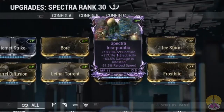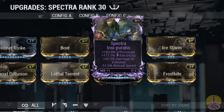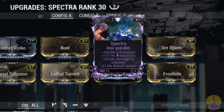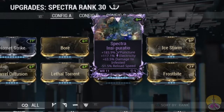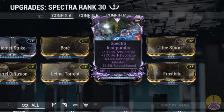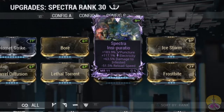Here's my riven: 183 puncture, 117 electricity, and 63% more damage to Infestation. My riven's bad stat is negative 51% reload speed. I rolled this thing five times — I regret everything about this weapon build. That's why my reload time is so bad, but there are ways to fix that. The base reload is 2 seconds and that's perfectly fine.